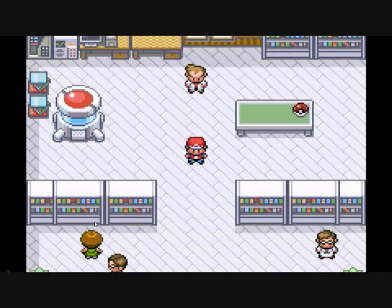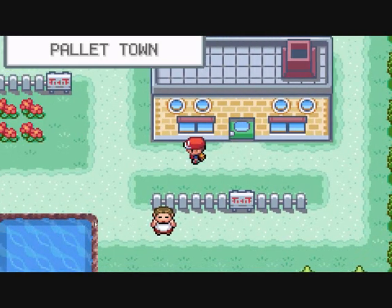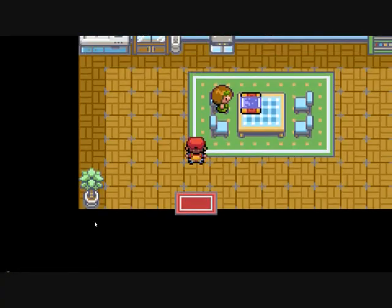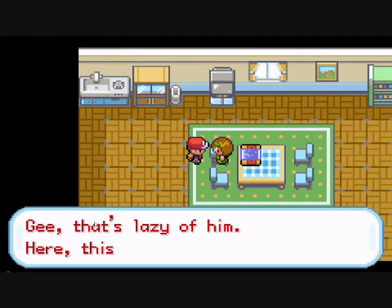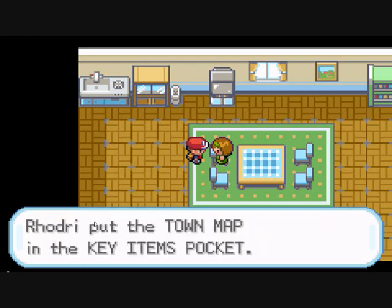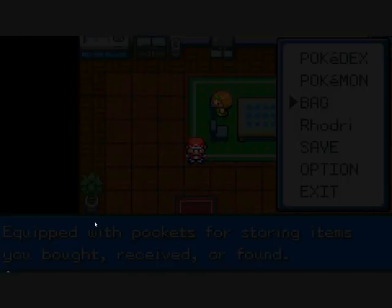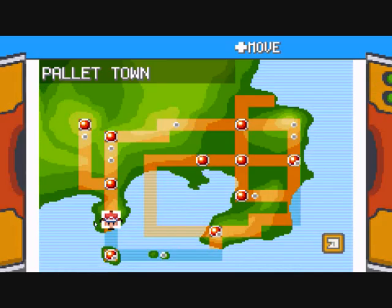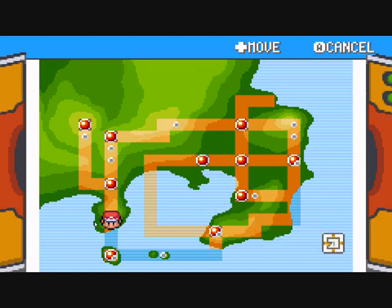Speeding up all this — it's really pointless and you don't need to watch any of it. Something you can do now is go to the rival's sister's house; she'll give you the Town Map. I won't really need it but I'm just showing it here. It's basically just the map of the Kanto region — it doesn't do much but that's what it is.